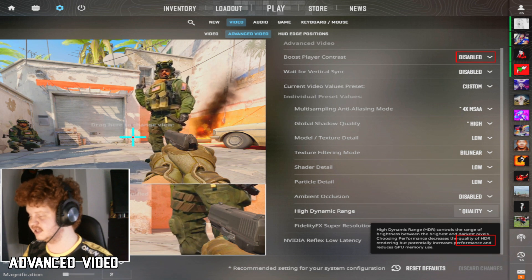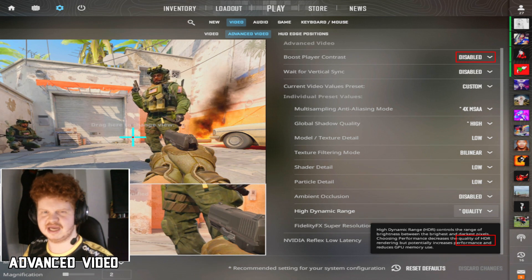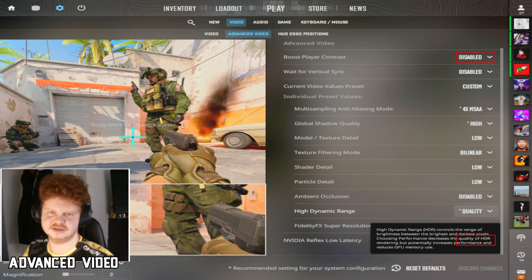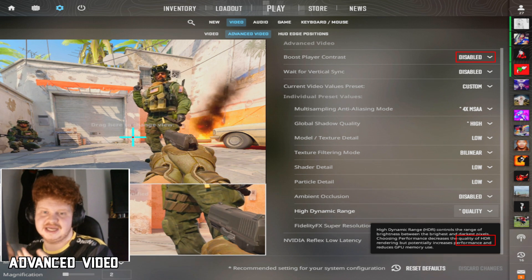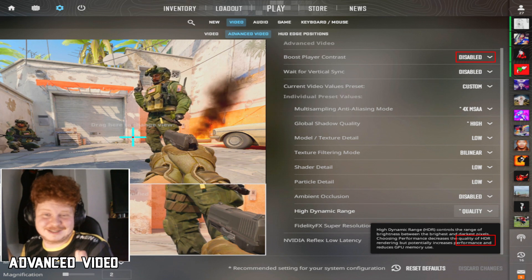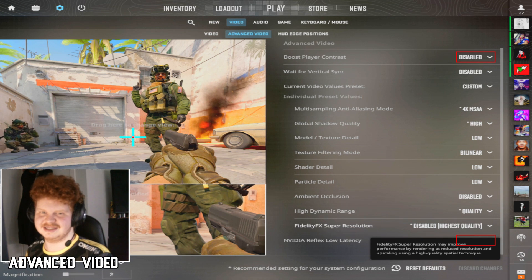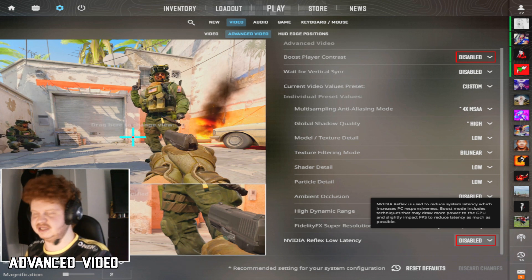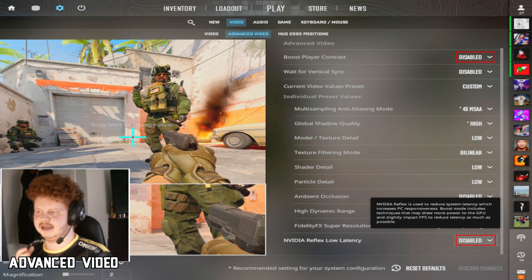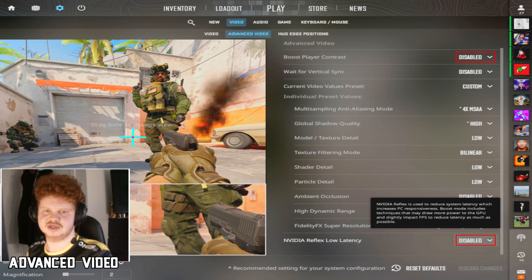High dynamic range I decided to put on quality. I've seen people use performance but a lot of pros use quality and I've seen videos saying quality is better. I don't have a full explanation but I get more kills with it on quality so I'll go with that. For Nvidia reflex low latency, compared to my previous video where I had it enabled, I decided to disable it. Since disabling it I've been playing better and the game feels smoother, so I'm keeping it on disabled.